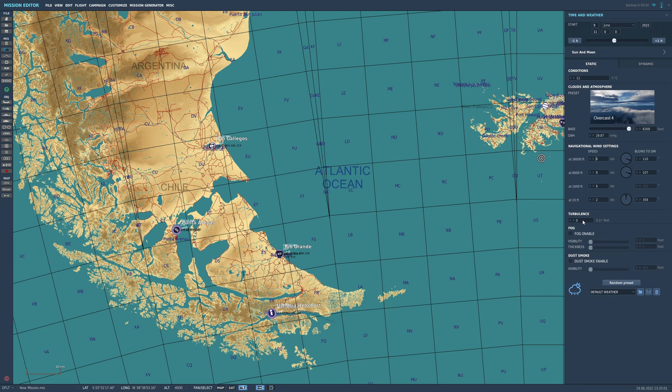Next up you've got the turbulence — how much bouncing around you want. I tend to leave this at zero because I make multiplayer missions, and turbulence tends to make them a bit weird. You've also got fog if you want to use it: how thick it is and how good the visibility is. Same thing for dust — you have the visibility here. I usually just play with these and keep loading into the mission to see what effect I'm going to get.